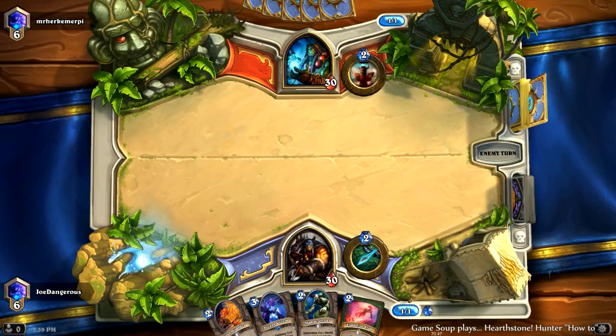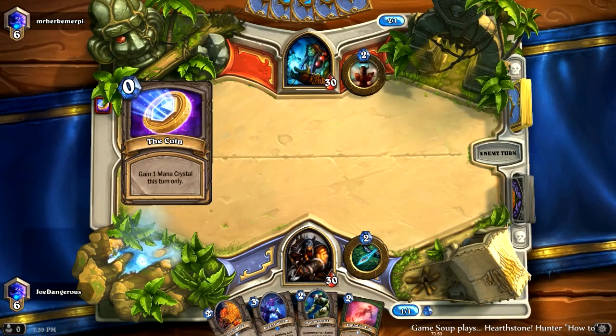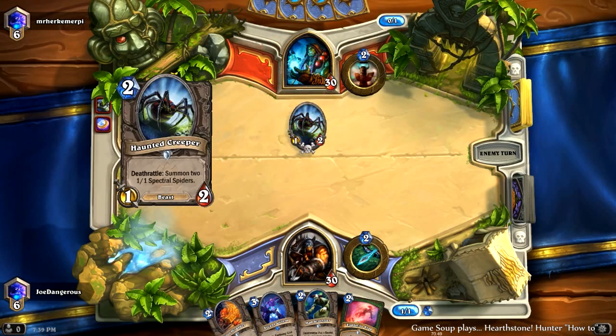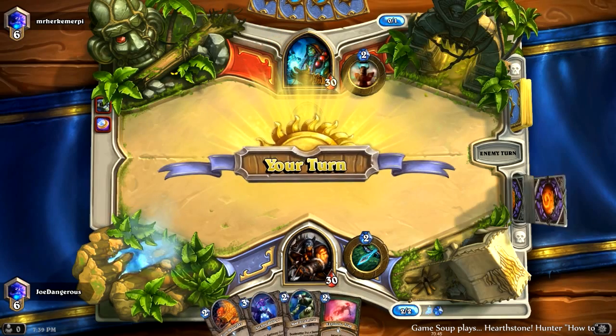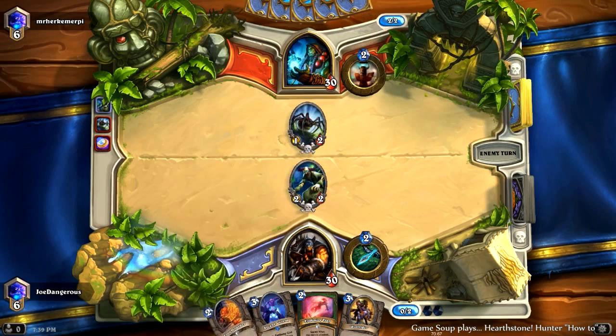So we're just going to pass. We're against the Shaman, which can be a really rough matchup for a Hunter, especially if he's playing the anti-aggro build that is around right now. He's coining a Haunted Creeper, which should be okay. So we're going to play the Mad Scientist here because the Loot Hoarder will die to the Haunted Creeper. With an aggro Hunter, you generally want to just go face as much as possible, as with any real aggro deck.